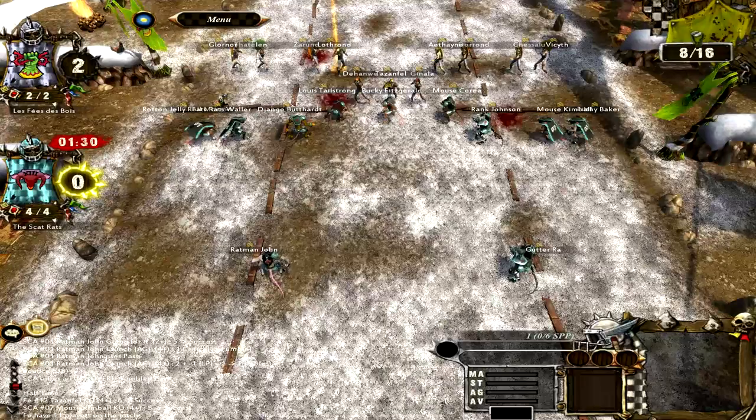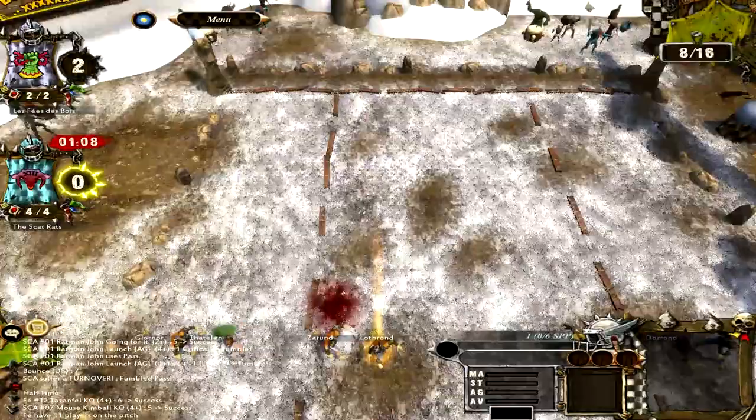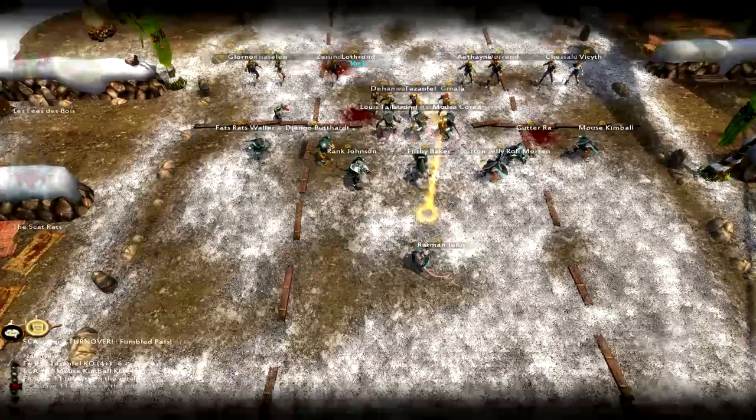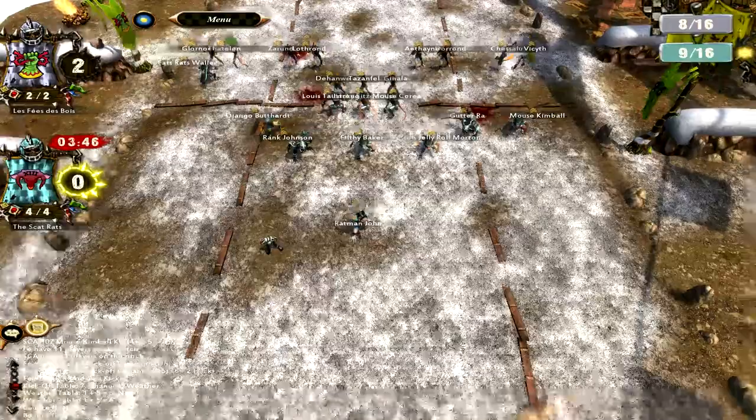We both have eleven players on the pitch at this point, which is fine. Both of our teams would be able to get by with even eight players. He kicks it pretty far back, which means I have to roll back. If he had kicked the ball out of bounds on that one-turn touchdown turn, I would have totally scored. But you know, it's hindsight - what's done is done, and the game ended just fine anyway.